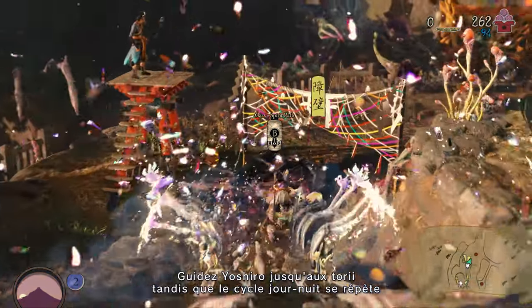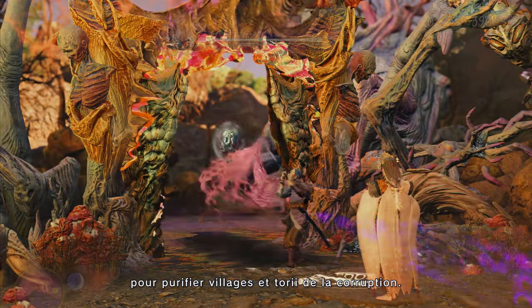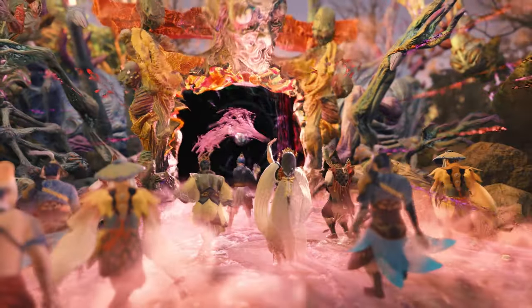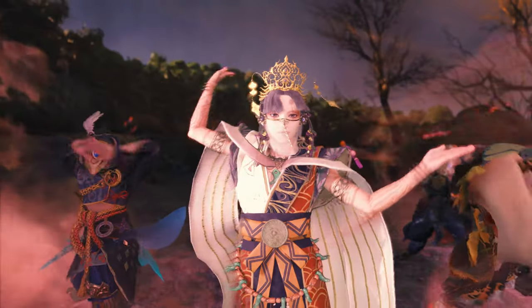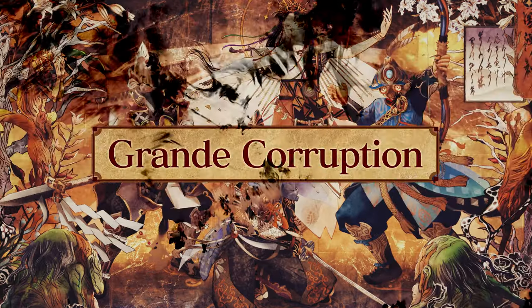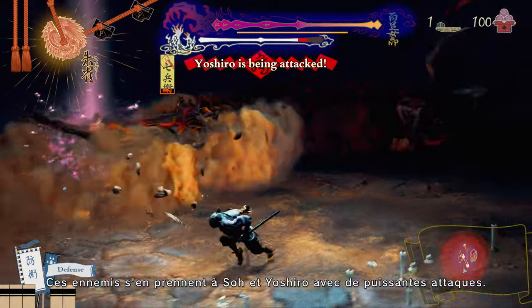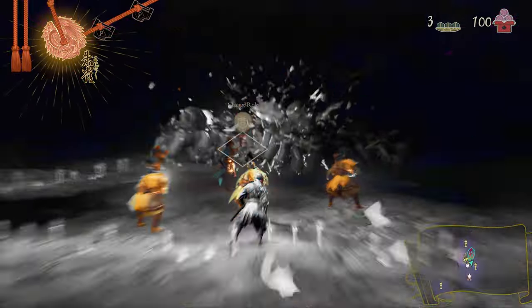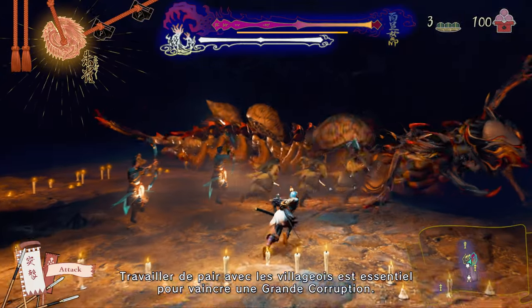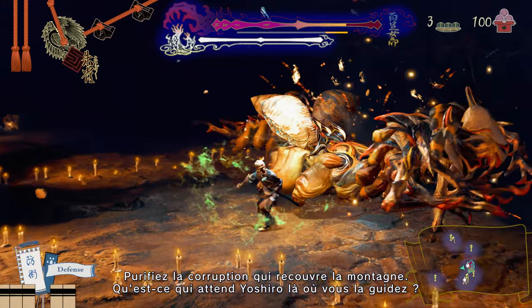Guide Yoshiro to the Torii gates as the days and nights cycle to purify the gates and villages of defilement. Amongst the seeth are the especially fearsome festering seeth. They pursue So and Yoshiro with powerful attacks. Working together with the villagers is the key to defeating the festering seeth. Purify the defilement covering the mountain — what is it that awaits Yoshiro where you guide her?